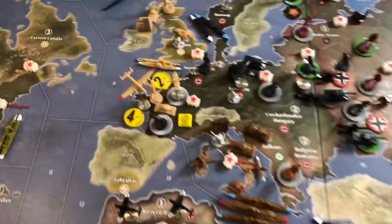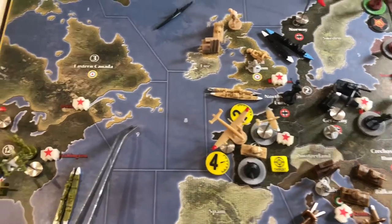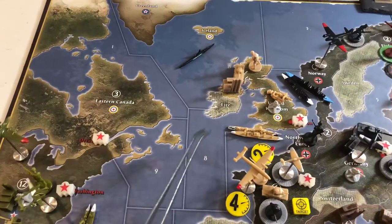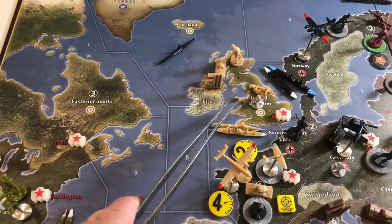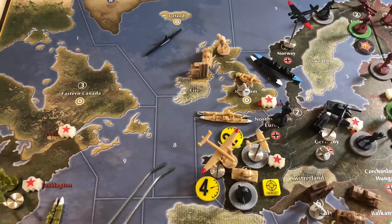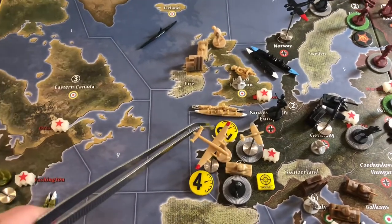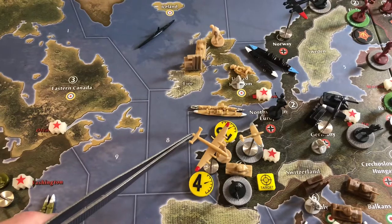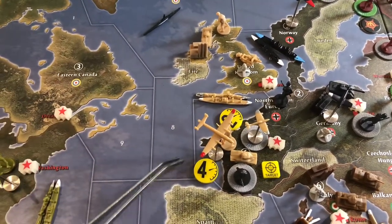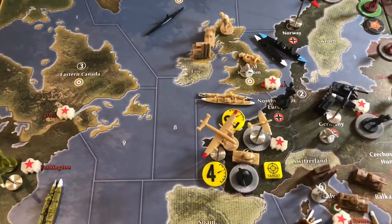The second battle — we pan over to France. One UK transport from Sea Zone 9 picks up one tank from Eastern Canada and one British infantry from the UK, bringing them to land in France. Supporting this attack will be two fighters from the UK moving two spaces down with two spaces remaining in fuel, and a bomber moving two spaces down with four spaces left in its fuel gauge.